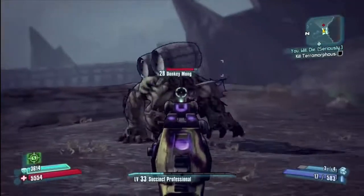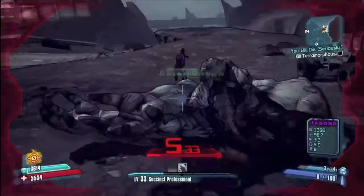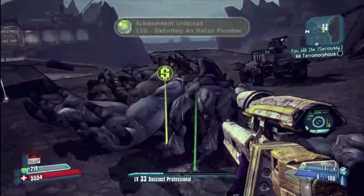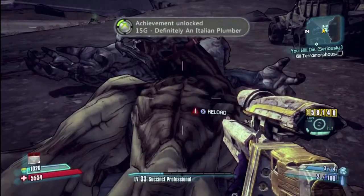He doesn't do anything special other than throw barrels. If you're high enough level you can easily dispose of him, as you can see here, and kill him with one shot. He didn't drop a lot of good loot like King Mong would, but I did get an achievement out of it. So that's how you kill Donkey Mong.